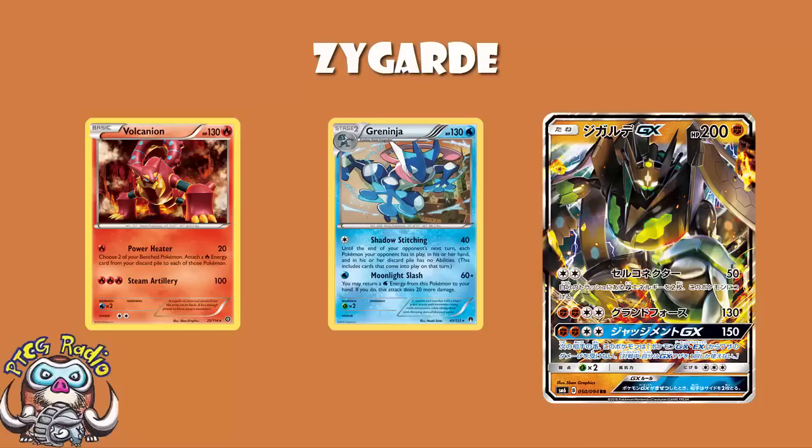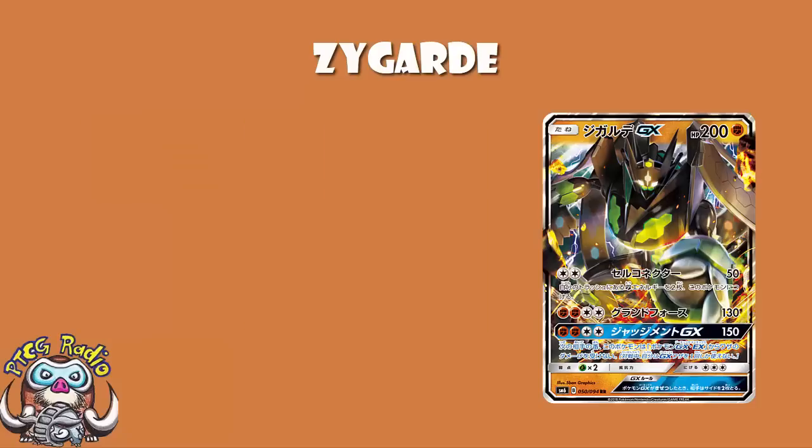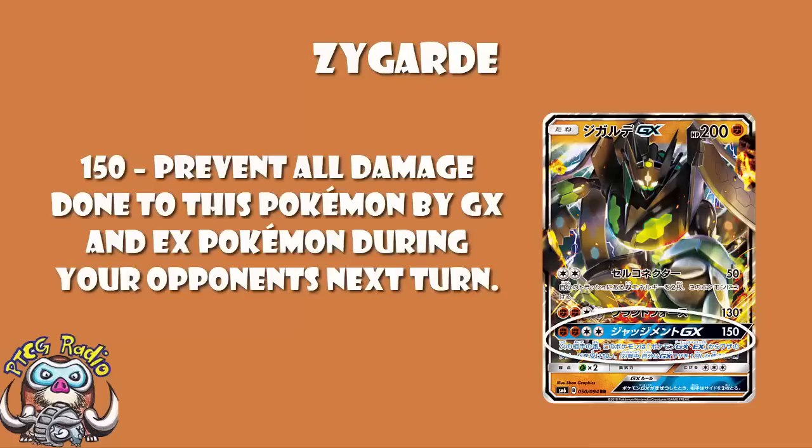Then you get to the GX attack, which I thought was fine until I kept looking and found another card. It costs Fighting, Fighting, Double Colorless — so as long as you've used that first attack, you should be set. You do 150 damage, and next turn you cannot be damaged by EX or GX Pokémon. That's when it starts to get really good. You get immunity to EX and GX Pokémon next turn.